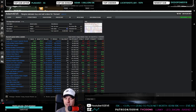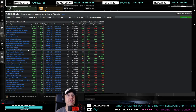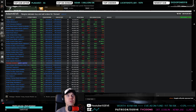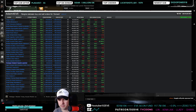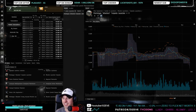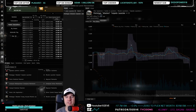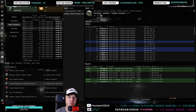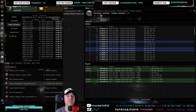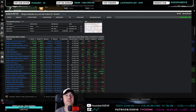Dropping the trades-per-hour requirement doesn't get us much. Some items I've been trying to sell forever with no success. The price is low now but I still haven't had great success with it.